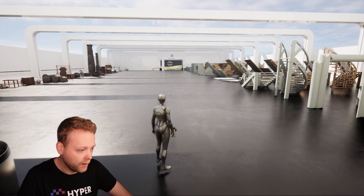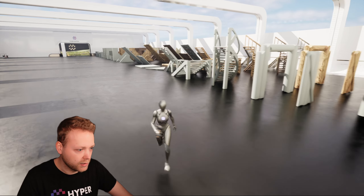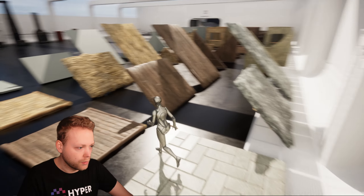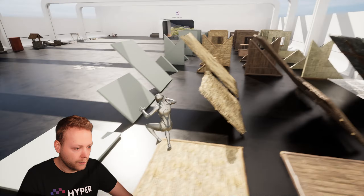Here we have all the meshes — I think I have over a hundred meshes included. On the left we see all our interact locations, and on the right we see all our buildables in different stages. I have a dummy that's wood and stone, and between these levels you're able to upgrade your buildable, which of course needs different resources.